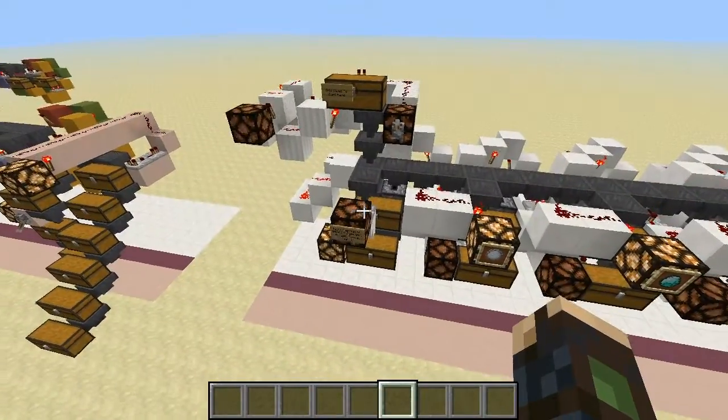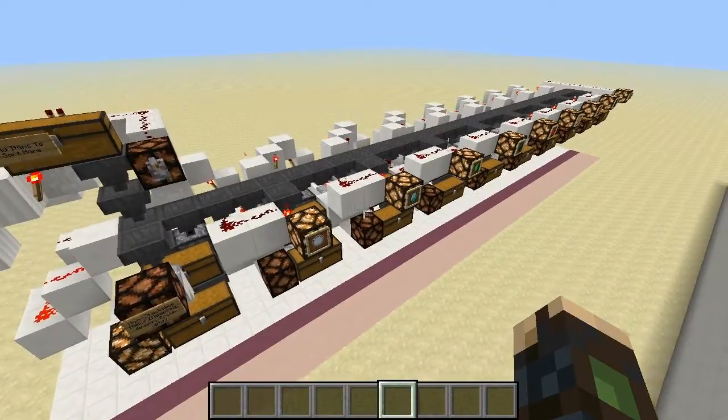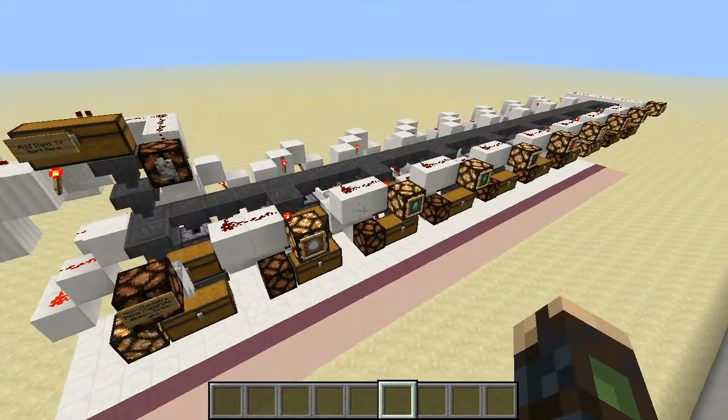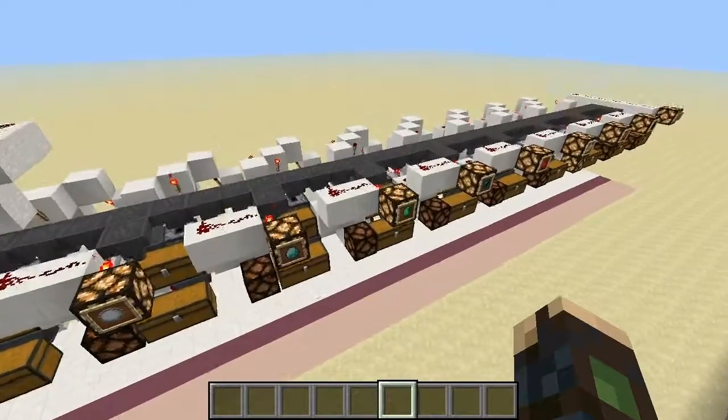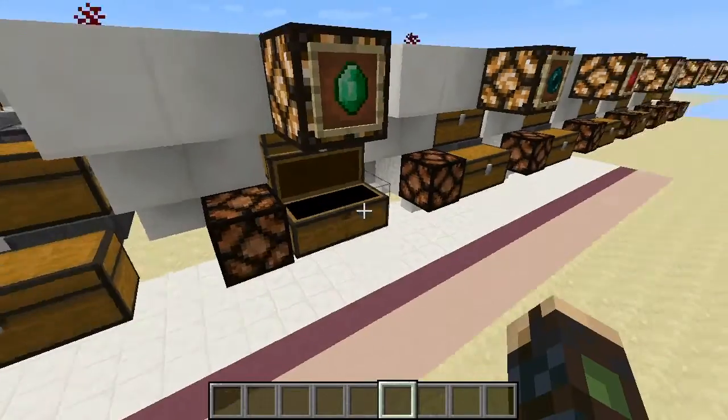See there - we have that one blinking saying that some are going into the weapons, the non-stackables, and then you see some of these blinking here. We saw a second ago the emerald blinked, so we have one emerald sorted down here now.